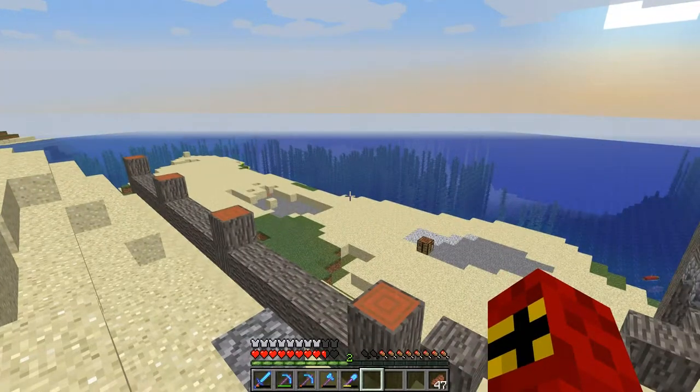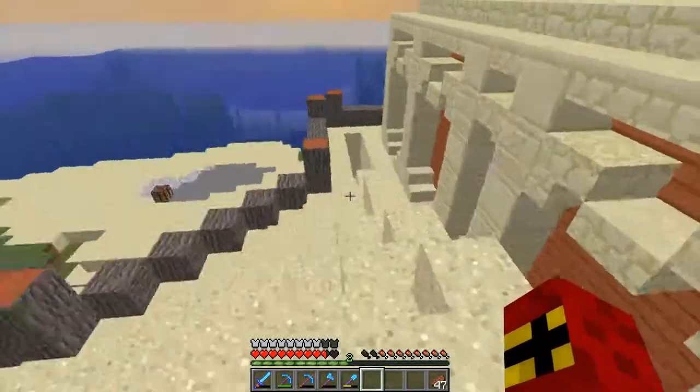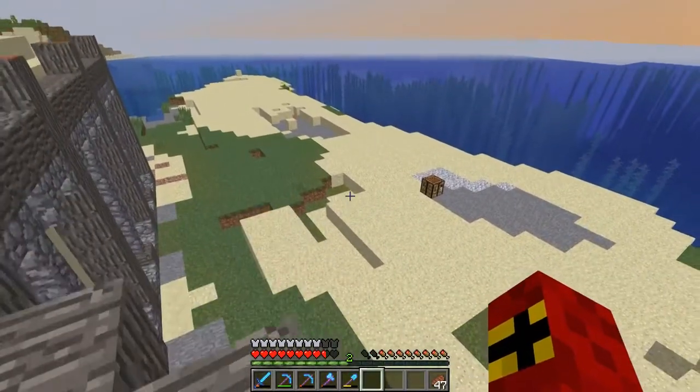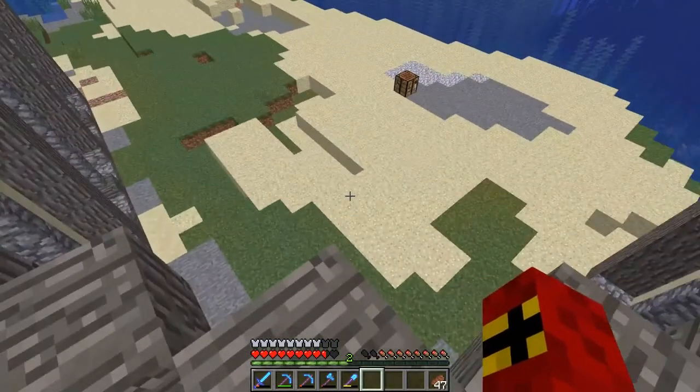Alrighty guys, I'm KC and welcome to the Let's Build Quick Build series, the series where we take ideas, we play around in creative and we come up with something. And this episode what I want to focus on is this area here. You see this is my survival world, and right here I would like to put some market kiosks.